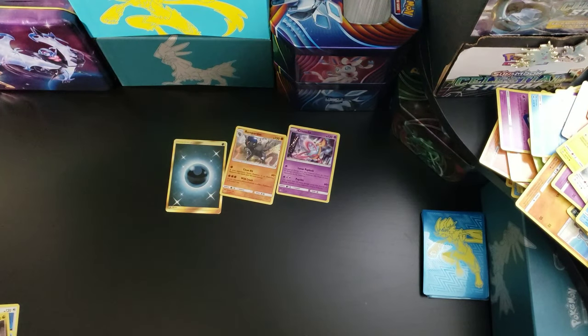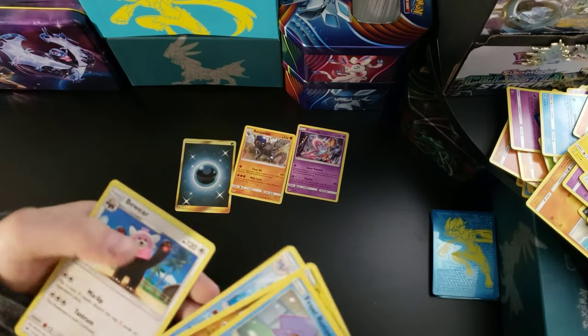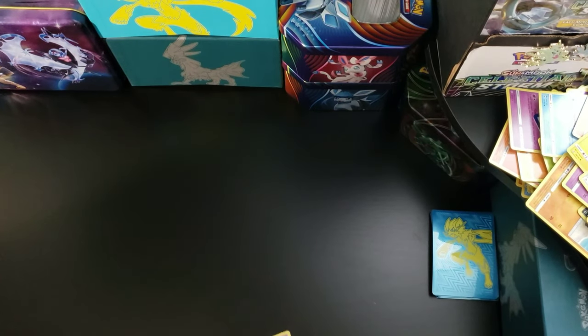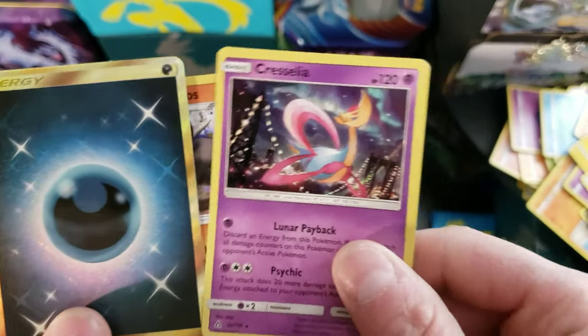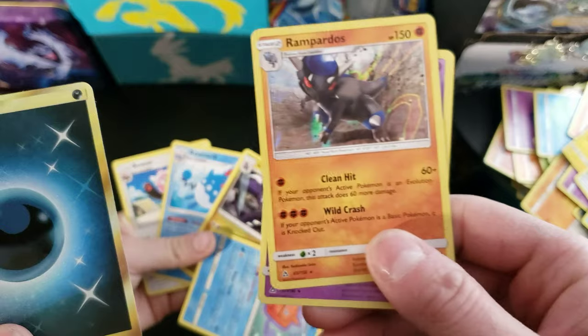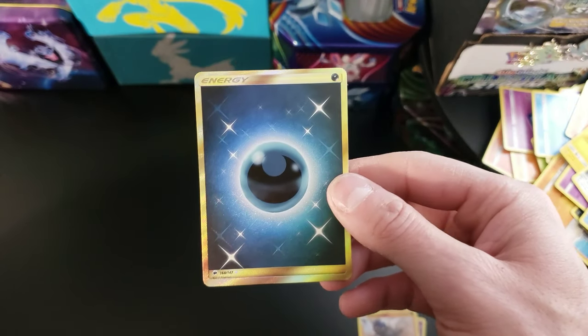Womp womp womp. Alright, until next time. Thanks for watching guys. To recap, this is pretty much all of our pulls. I'll take that Dark Energy Secret Rare — pretty cool. See you next time.